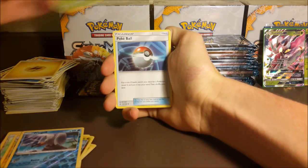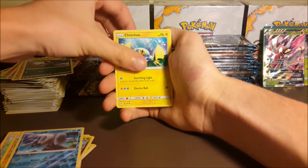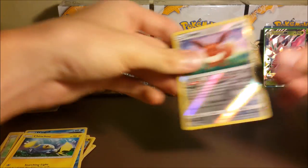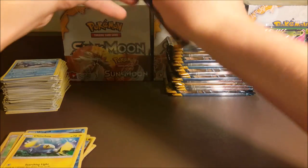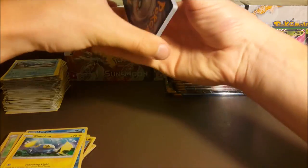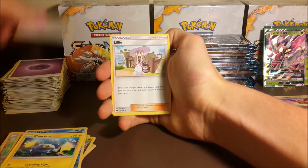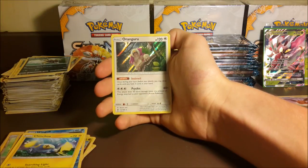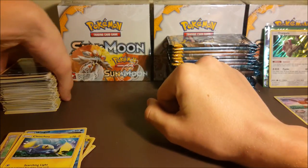Second to last pack of the first half: Lightning Energy, Dark Tricks, Pokéball, Grubbin, Crabrawler, Murkrow, Roggenrola, Rattata, Mincino, a reverse Eevee — I actually need those for my Umbreon GXs, I think I still need two more reverse Eevees — and a Primarina. Last pack of the first half: Psychic Energy, Exp Share, Spinda, Lily, Caterpie, Makuhita, Mincino, Togedemaru, Carvanha, reverse Big Malasada, and a hollow Oranguru — a good way to end this half.